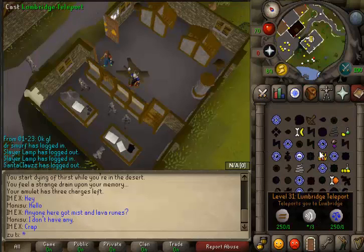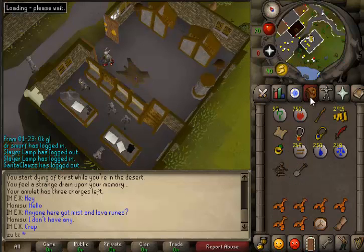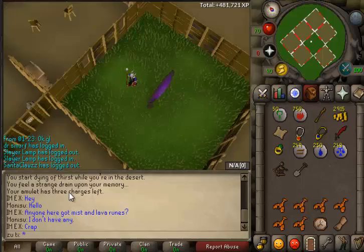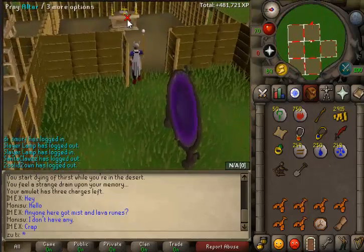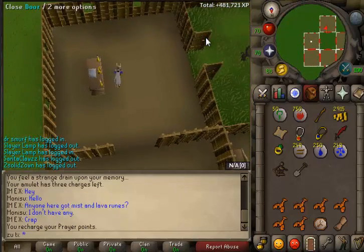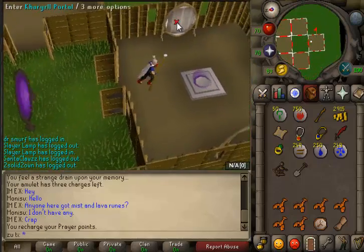I'm not on ancients at the moment so I'm just going to teleport to my house and use my Canifis teleport. If you need to use this, feel free to PM me and if I'm not in a Nightmare Zone or doing anything I will be happy to let you use my teleport. However, this does require the Priest in Peril quest to use it.